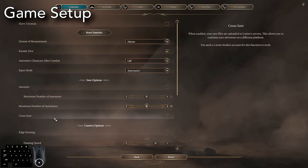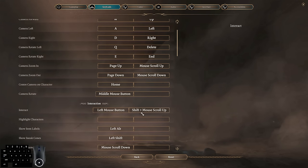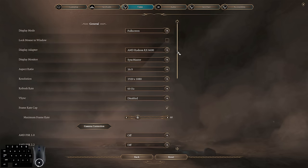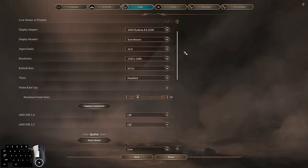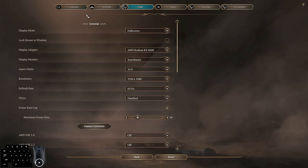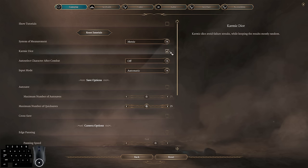For setup of the run, the only major option we need is to have the interact keybind here bound to a scroll wheel command. In this case I have shift plus mouse scroll up. This is the only control necessary to do the wall clips used within the run. There are also some other useful keybinds such as toggle tactical camera — make sure that's a key you're comfortable with. In video settings, you can lower your settings if you're having performance issues. We also cap the frame rate to 60 to help make some tricks more consistent and safer. For gameplay, we also have karmic dice on so we have fewer failure streaks.